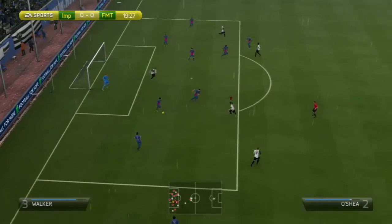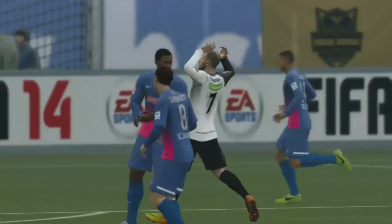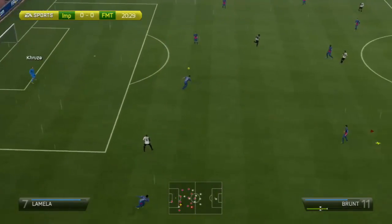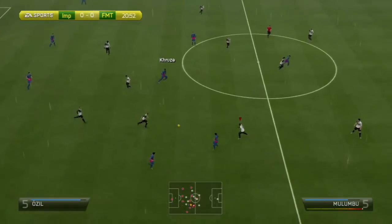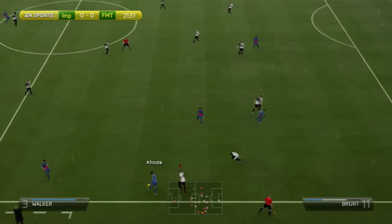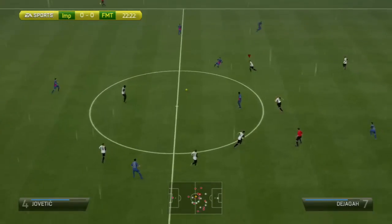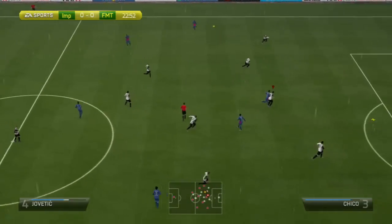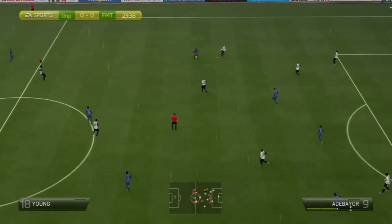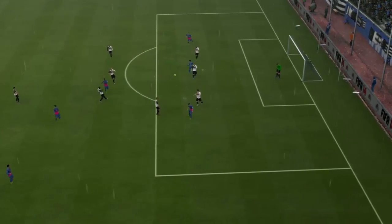Goal — oh wow, you cannot get closer than that! DeJager going to launch one. Got to be careful though — he's obviously got pacey players. Good pressing, they're forced back into defense. They've got players in space but once they get here — oh, great defending by Checo! What a tackle — fantastic defender, he had the body strength there. Sometimes these cheap players can definitely impress.